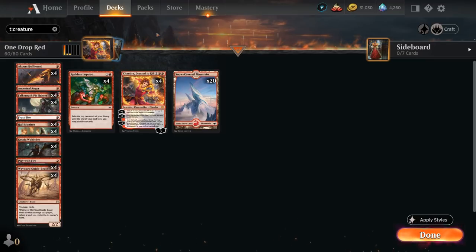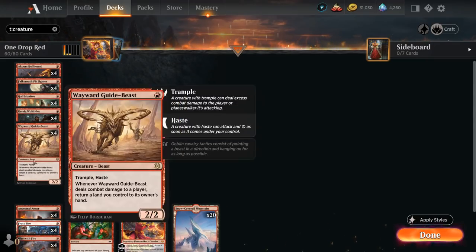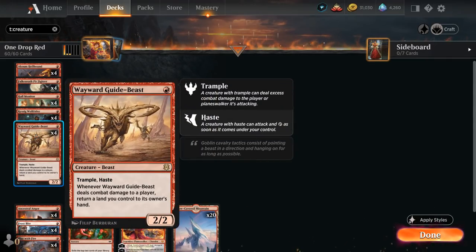Let's take a look at those one-drops, starting with our creatures. The first is Wayward Guide-Beast — a 2/2 with trample and haste that was made fun of when first revealed. When it deals combat damage to a player, we have to return a land we control to its owner's hand. But in a low-curve aggro deck with lots of one-drops, it can actually generate additional mana if you didn't have a land to play for the turn, letting you use two mana in your main phase to cast additional one-drops, attack with the Guide-Beast, pick up a land, replay it, and still use one extra mana for another one-drop.